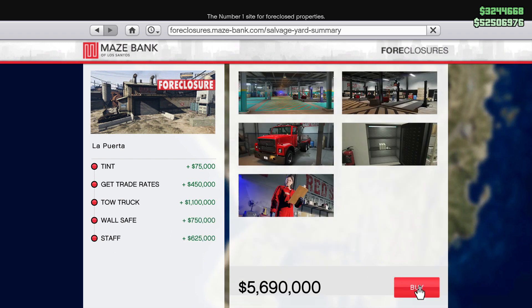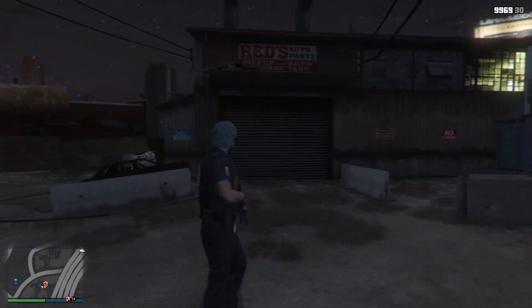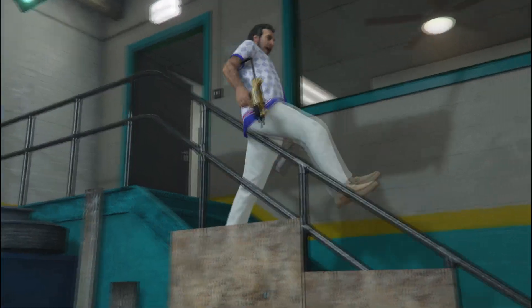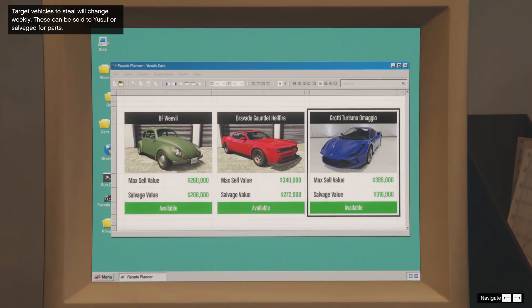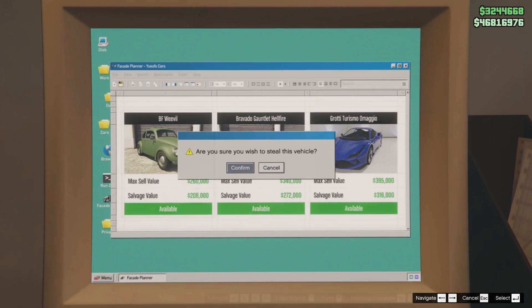Once you purchase the business, head over there and there'll be a cutscene with your character, Yusuf Amr — the new main character in this Winter DLC — and also his cousin Jamal. After watching the cutscene, interact with the computer at the corner of the building and choose the vehicle to rob.